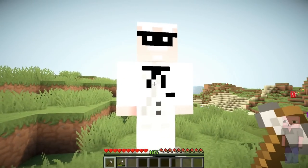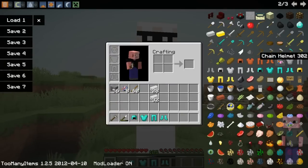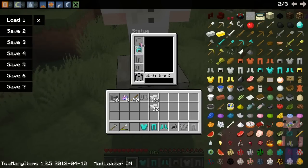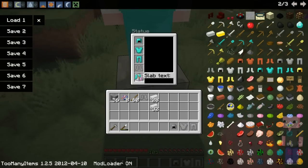And you can also equip the sculptures with armor. So I'm just going to spawn in some random armor like that. Then you right click the statue with the armor piece, and you will get this cool little GUI — I'm not really sure how you pronounce that, but I'm just going to say GUI.